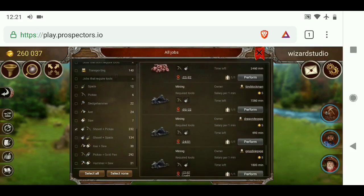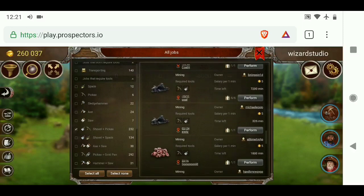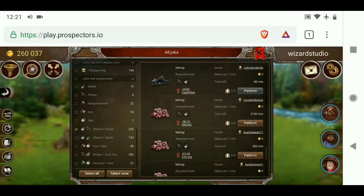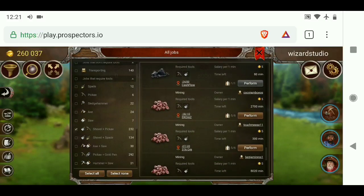There are quite a few jobs, and actually most of them already have people working them. You can see the perform button is grayed out until you get all the way down, because all the best jobs are already taken. So if you want to start making money right away with all three of your workers, you can just get some tools and then go work for somebody.